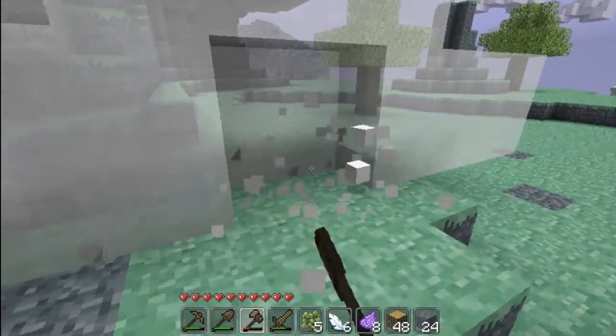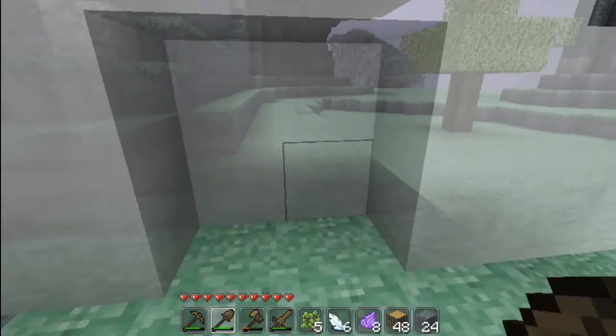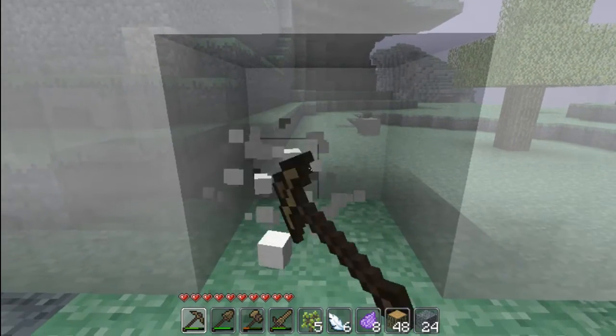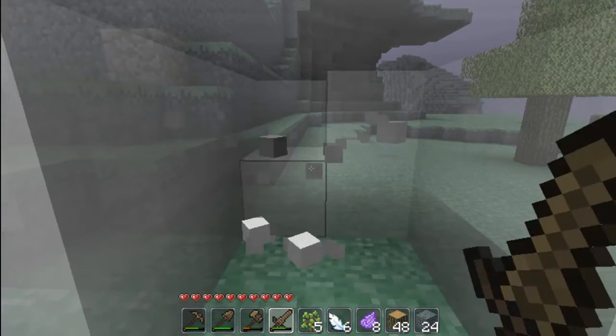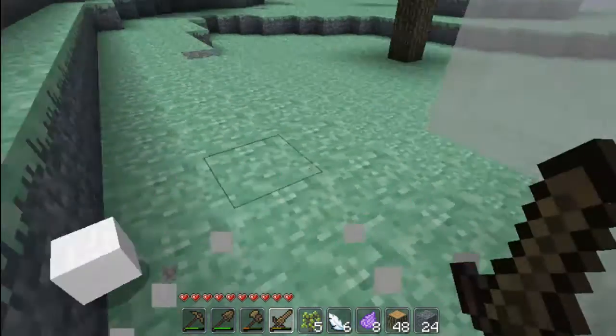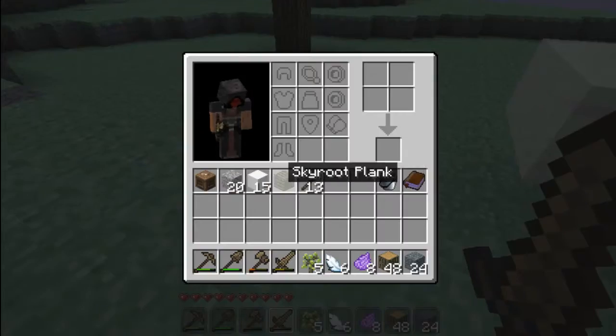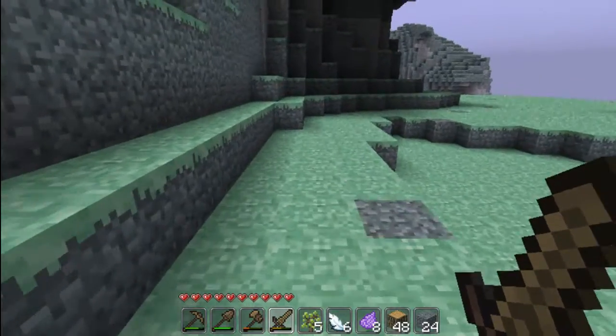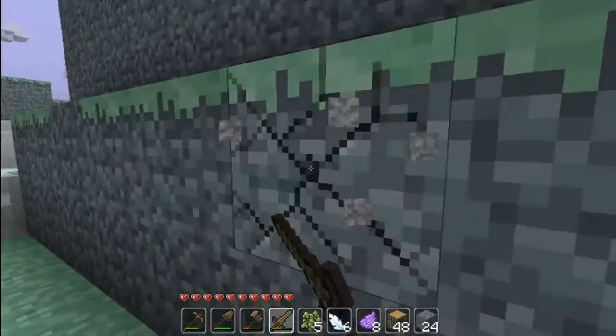You can destroy the clouds and you get these cloudy blocks. There's also an Iker Petal — I think you use that to make poison stuff, like poison darts and whatnot.